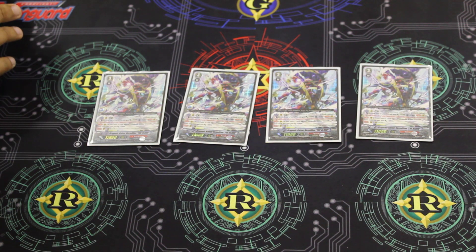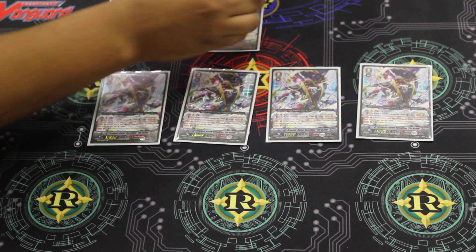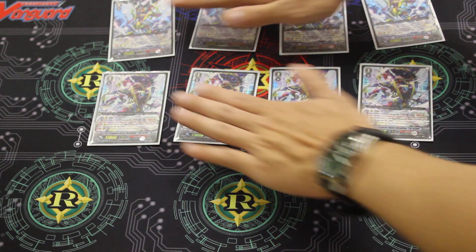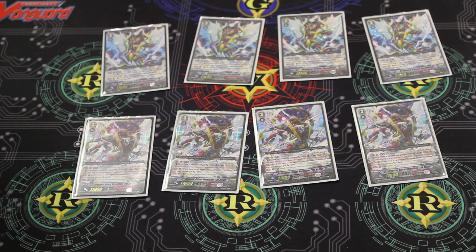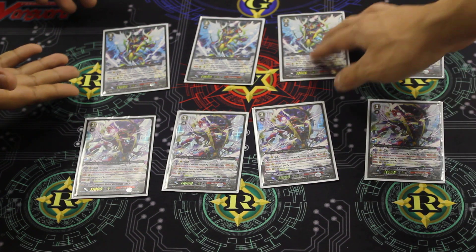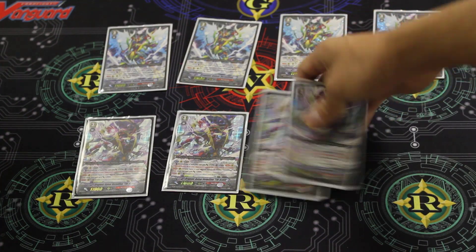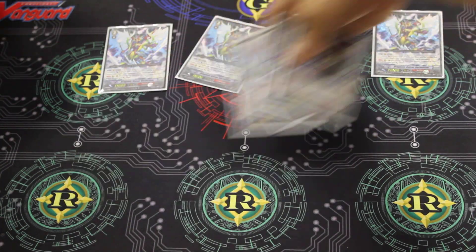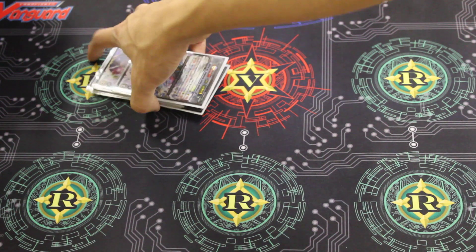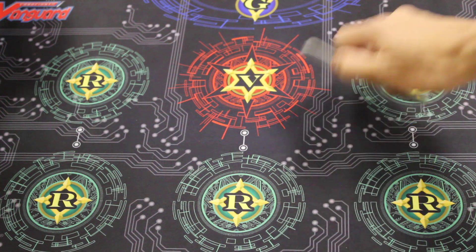The ultimate Limit Break is nuts. The other four Grade 3s I'm running are obviously for Vermillion. We want to cross-ride, and Vermillion is not a bad Vanguard to be stuck in either, because you can still use the Limit Break if you don't get a Blood in your hand — and it's still really good. You can still wipe out front rows. That's why I'm running it. 4-4 is good. Me and Lord Hafrikan were actually working on this build together.